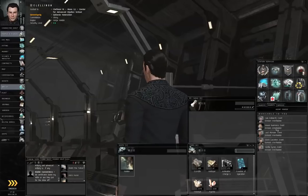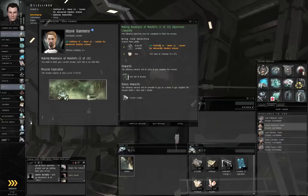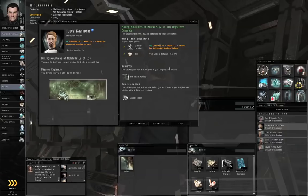We now have the tritanium. Right-click Houvrenair and start conversation. If you forget which agent you were working for, you can pull it up from the Journal — Agents tab, Mission sub-tab — and right-click to start conversation. But we have the tritanium, so let's complete the mission.